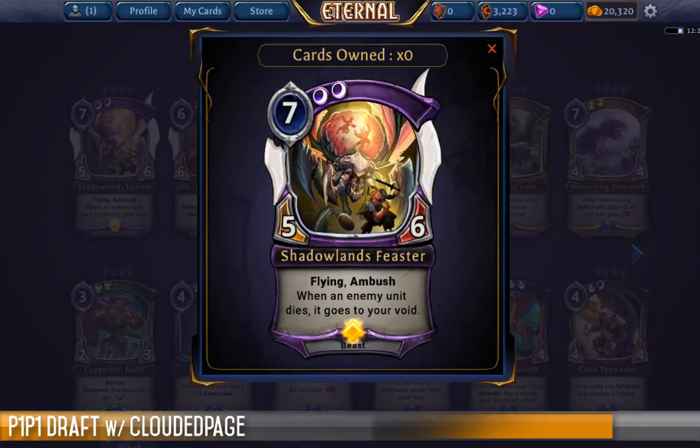The thing that's important to notice with the rares and legendaries is that they're not going to be coming up often — they're ultra splashy with well above curve power levels. You're going to be looking at getting either a rare or legendary either if you crack it in your first pack or if it's cycling around very late in the draft. Let's start off with the beefcakes. We have Shadowlands Feaster — a 7-cost 5-6.